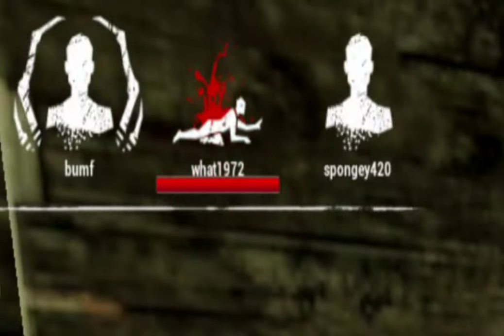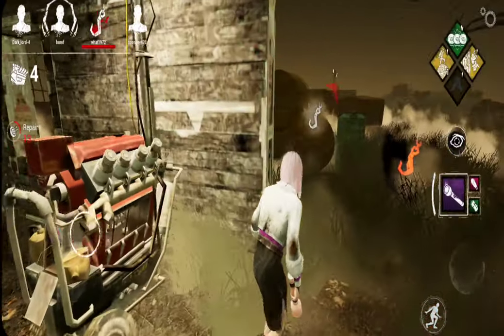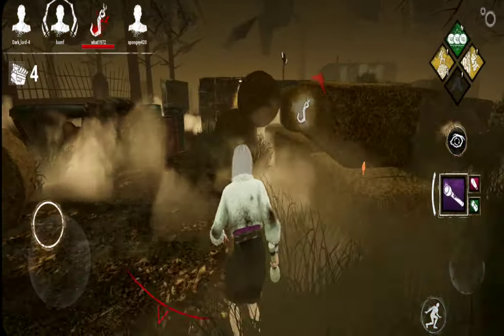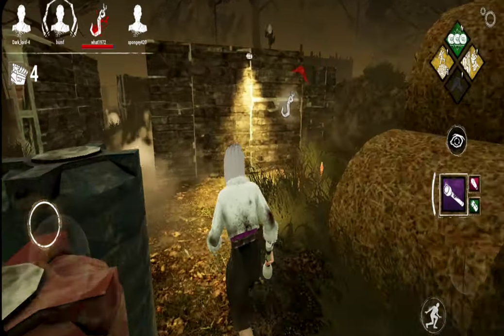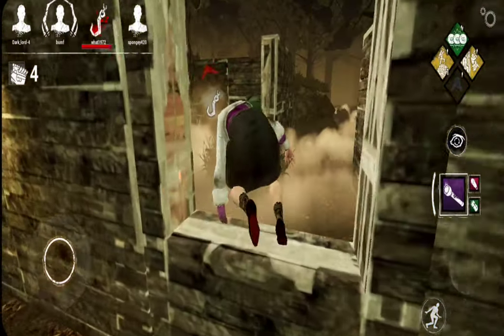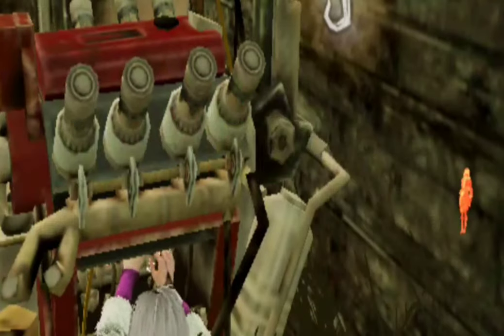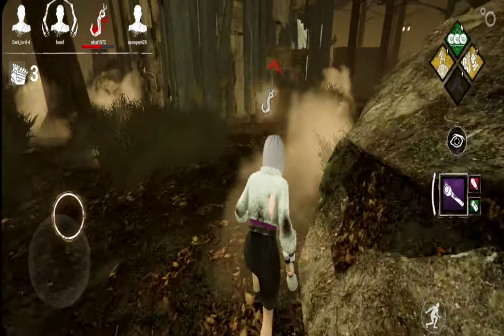Oops, someone went down. Now this is actually good, we can show you how our perk looks. They've been hooked, so we get a token for every time someone else gets hooked. And then if we hit a great skill check, we will use up that token to get gen progress, which I think is pretty cool. And we hit that great skill check, and the point number one next to the perk is gone.